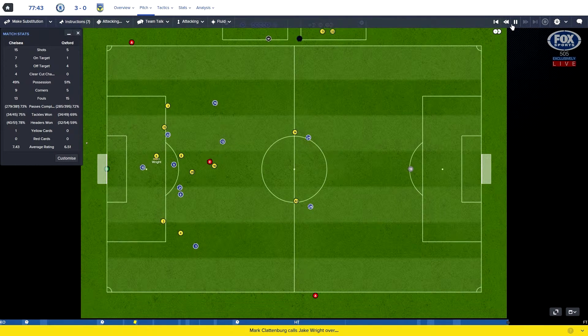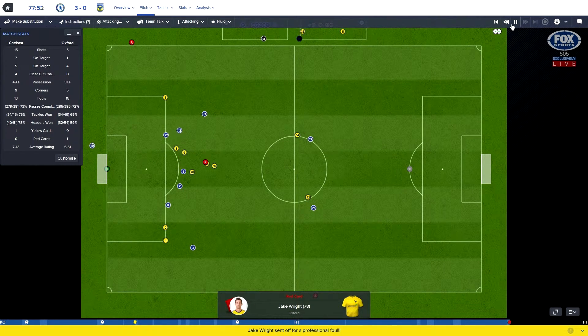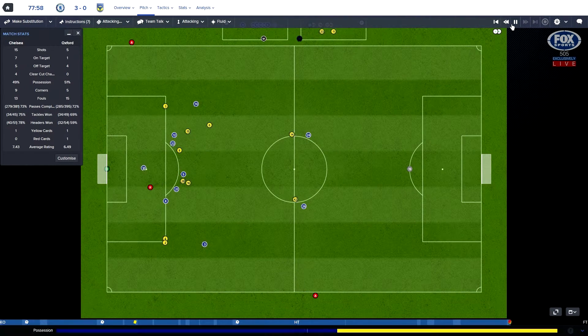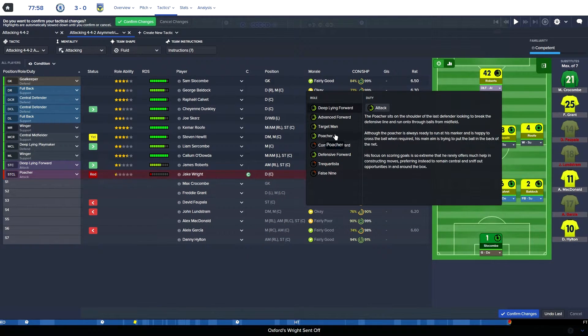I'm not going to be surprised - it is. A red card for Jake Wright. That means he's going to be suspended, I think, for the next game - it might even be a 3-match ban. The skipper's gone. I'll take Falpalla off and bring Dunkley on. Play Roberts up there on his own, that's a poacher.